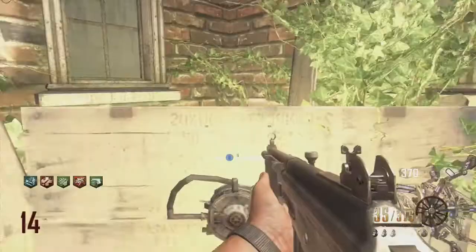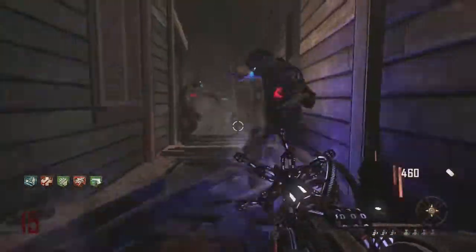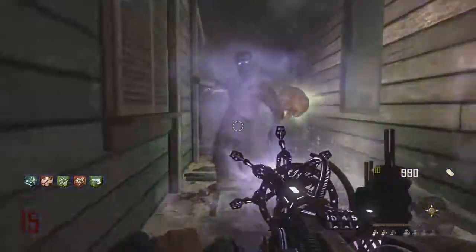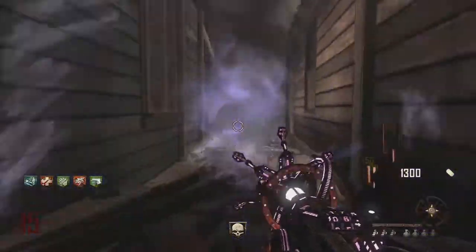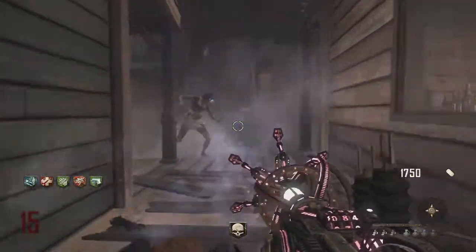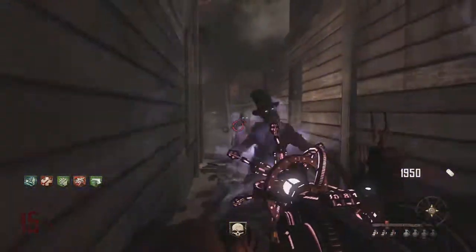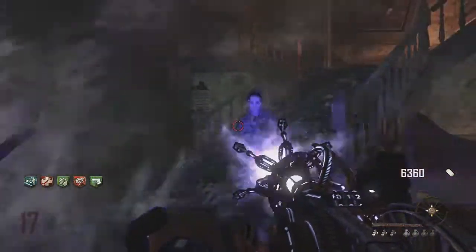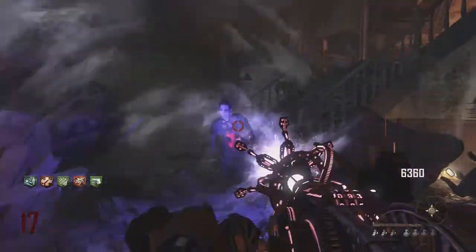Coming in at the number 5 spot we have the Paralyzer. I like this gun, I think it looks really, really good. The whole design of it is quite unusual — it's got lots of little valves and chains and sprockets spinning around and moving up and down. It looks quite old fashioned, made out of like leather and all these old parts. The way it kills the zombies too: it slows them down, they become really static, won't move, and then they just disintegrate into a big patch of blood and paralyzer juice. It looks really cool.